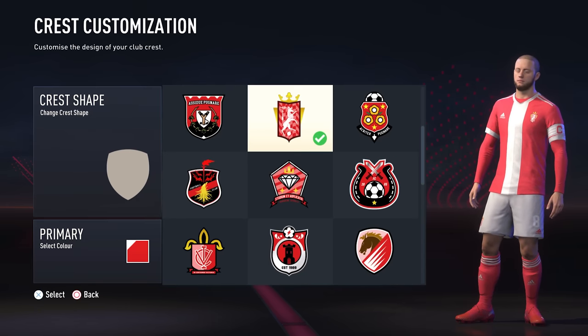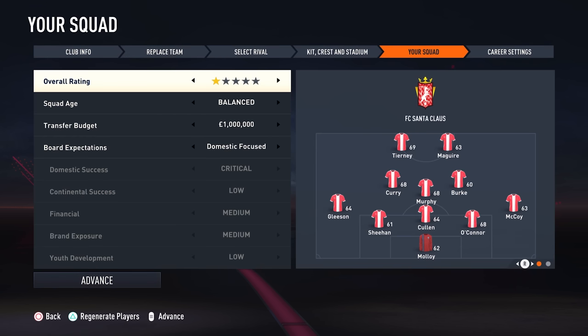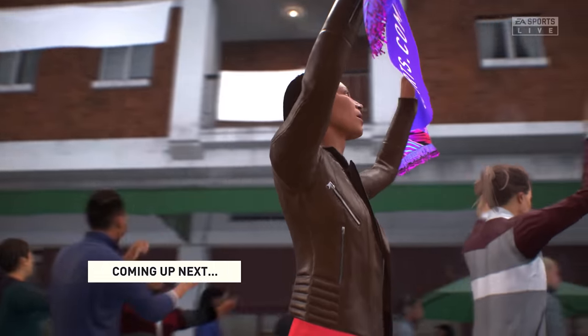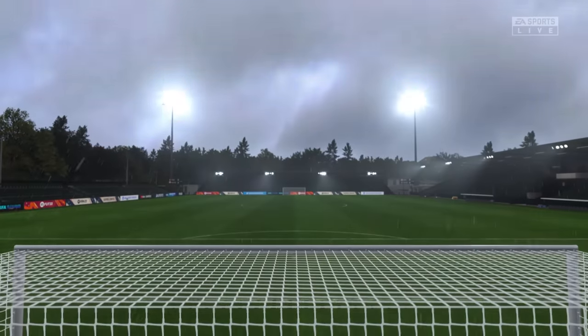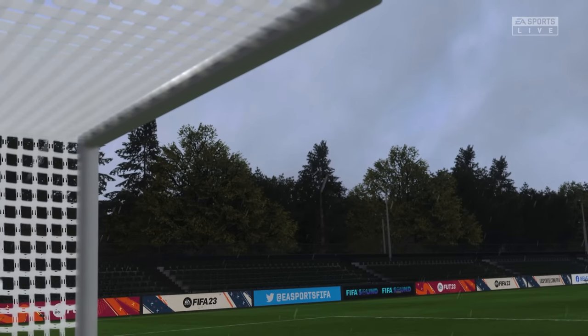If you prefer using a real club and want to do something similar related to Santa or the Arctic Circle, have a look at Tromso and Bodo Glimt, who are both slightly different standards of clubs. If you want an easy ride, put Bodo Glimt in the Norwegian League. If you want a tougher save, throw Tromso into the Scandinavian or maybe a German Super League and see if you can win it that way.